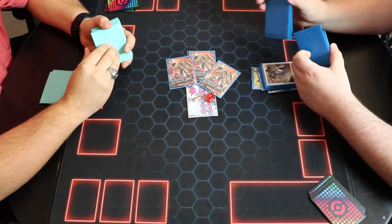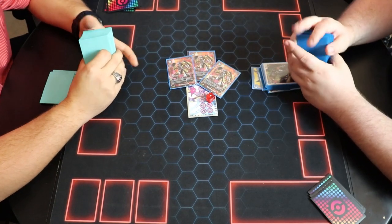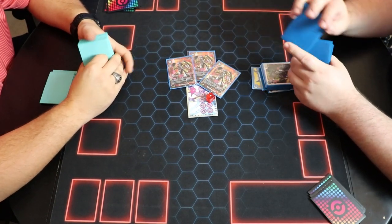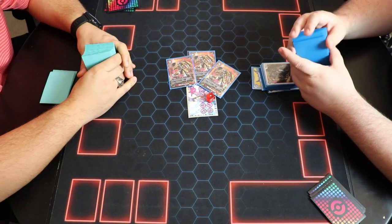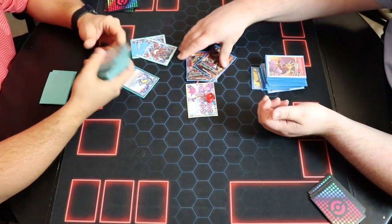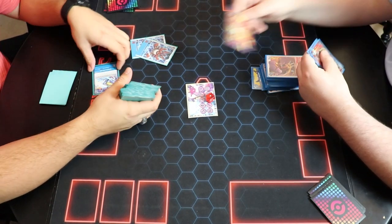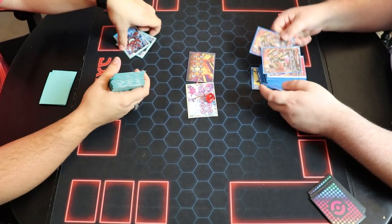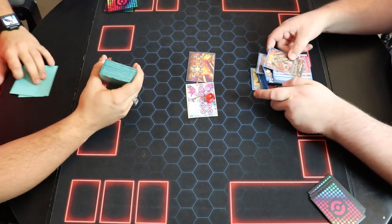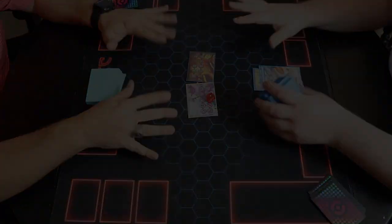Now you've seen both Omnimon decks, so you can do with that information what you will. I like Blue Omni better in my opinion. My Red Omni list doesn't come out until the next set — it gets a lot better with the two fives that cost two and BlitzGreymon. BlitzGreymon really sets that off. Anyway, thank you guys for watching — this has been Omnimon versus Omnimon. I hope y'all enjoyed it. Play me in the comments for attacking early, because that probably would have made the game go a lot differently. We'll see y'all in the next video!